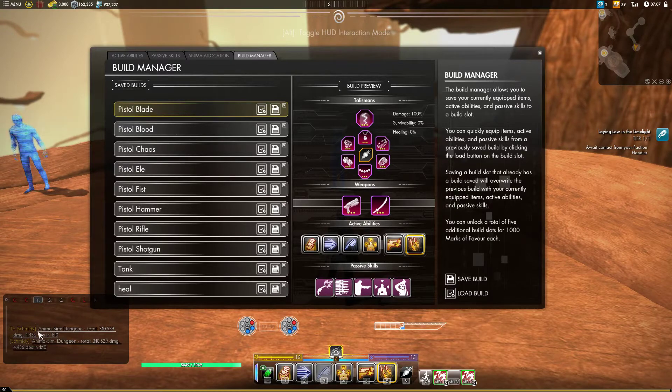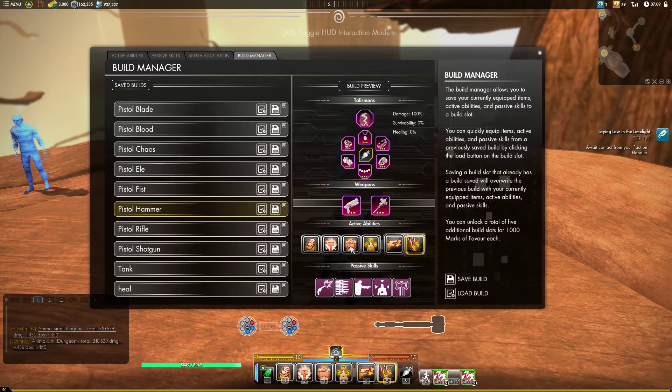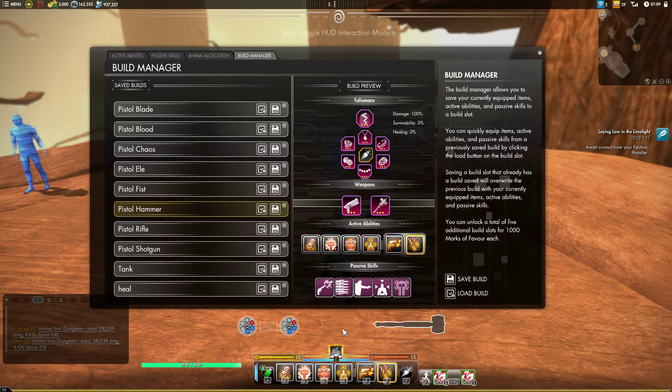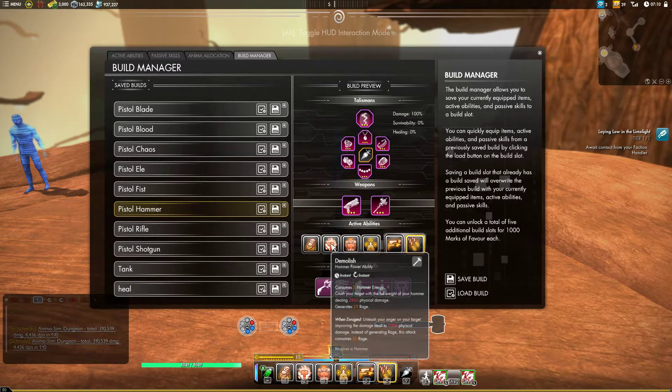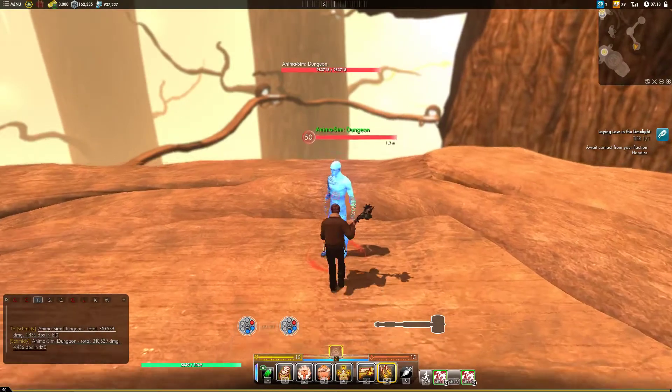Now we go into one of the best secondaries in the game, which is Hammer. We're just using Demolish and Seathe with Outrage. Putting in Obliterate — the passive for Demolish — is probably better than either Flaché Rounds or Bamboozle, but we're just not going to do that because it's our core and we're just going to leave our core alone. But that is worth playing with.